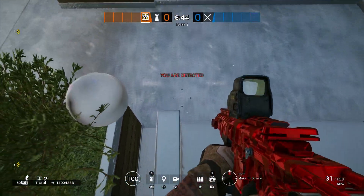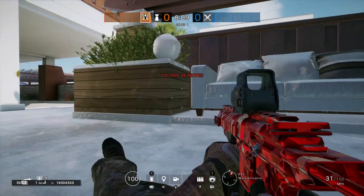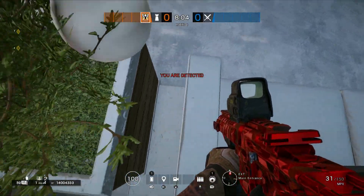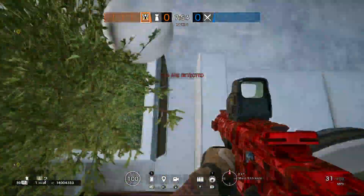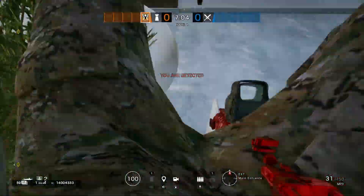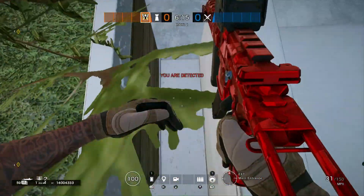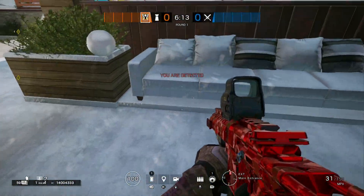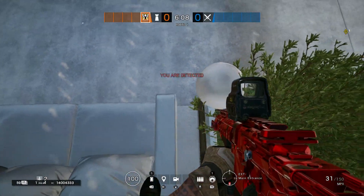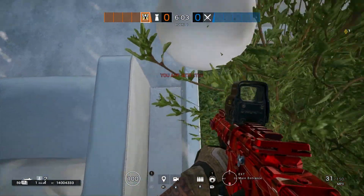There we go — boom — we fell out, we didn't get in. Okay, that's a bit awkward. I thought we had it but we didn't, sorry. I don't really like that side, so I'm going to try the other side now. Same thing — just get into that little hole and drop down, and you'll eventually get it.